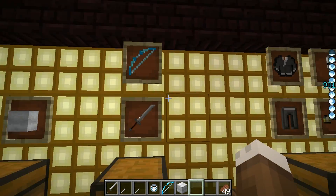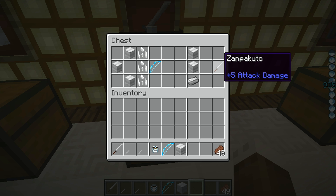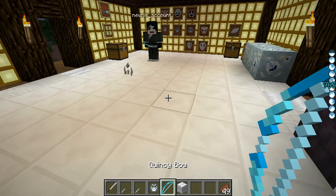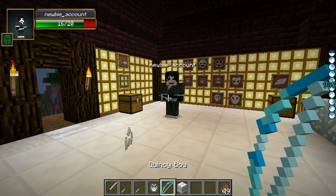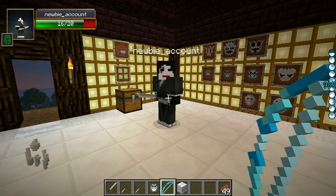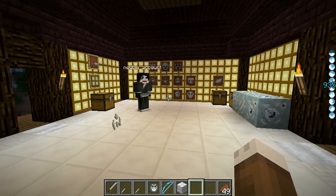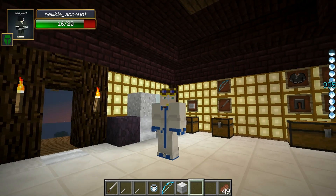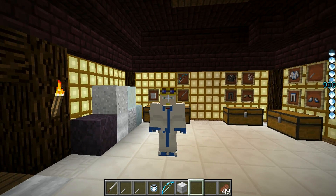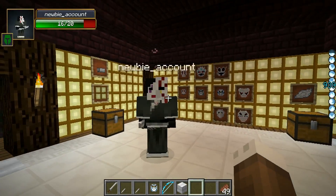The next thing you're gonna want to make is, of course, the weapons. Depending upon if you want to go the Quincy path or the Shinigami path, these are how you make the Quincy bow and the Zanpakuto. I'm dressed in the Quincy gear and you can see Richard's in the Shinigami gear—even got the hollow mask on.